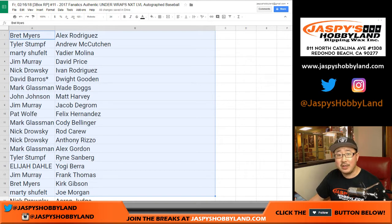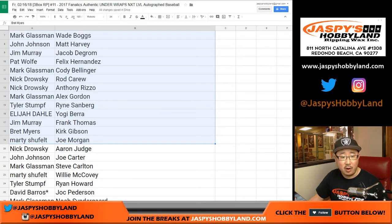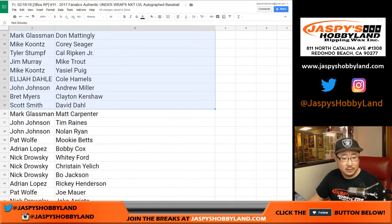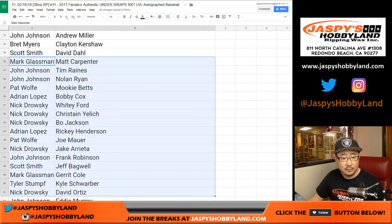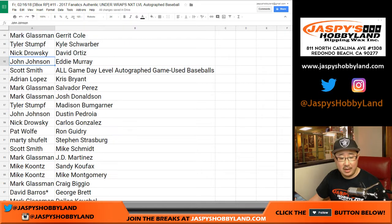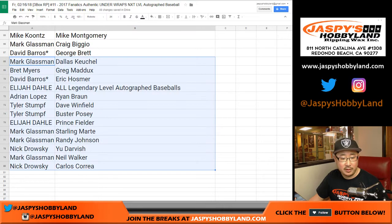John, you should have stopped by. So there it is from Brett down to Marty. Mark Lassman — Cody Bellinger. Nick Drowski with the Aaron Judge. Nice. Scott Smith, you got the all game day level autographs, the game used baseballs — that's pretty strong. Adrian with Chris Bryant. There's everyone else right there.